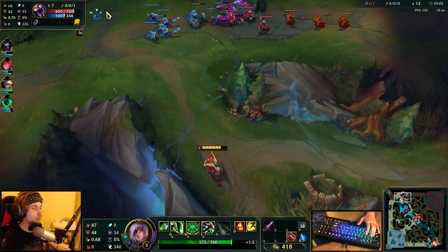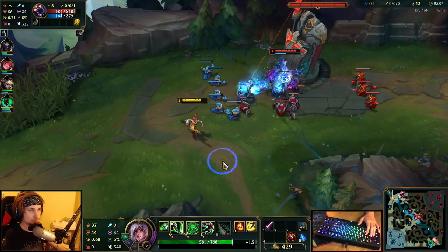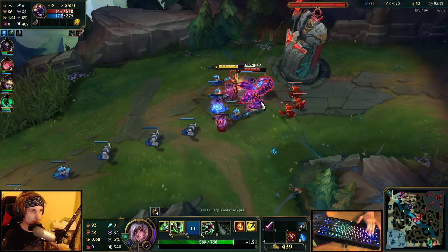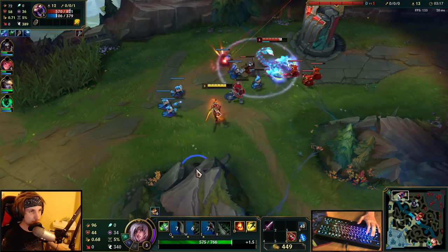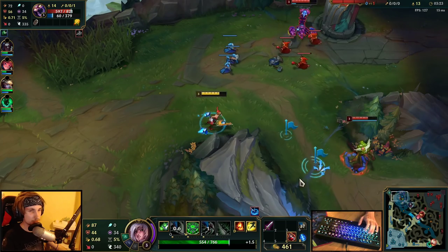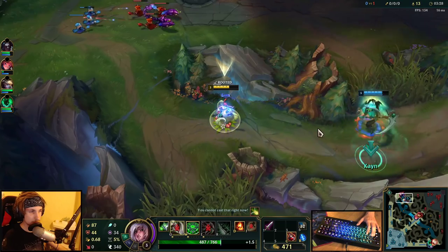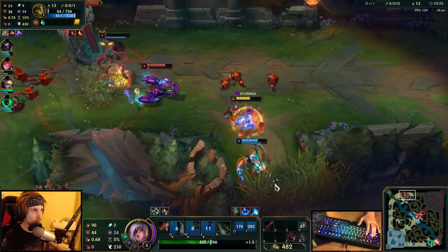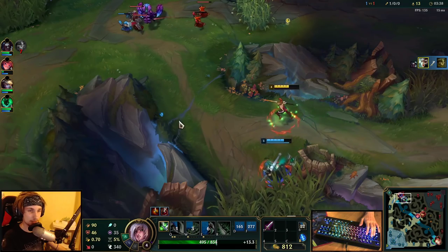It's Ivern in the jungle — Skarner and Ivern, interesting. Ivern is topside, and actually we can kill him here. Got him! Hopefully my Ignite goes through. Yeah, we got him! That's an amazing gank.